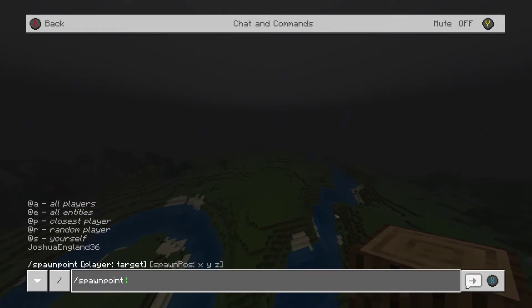You can target all players on the server, which is basically the same as set world spawn — except set world spawn also applies to people who aren't currently in the server. Anyone who joins in the future will also spawn where you set the world spawn. But if you use spawn point targeting all players, it only applies to people currently in the server; anyone who joins afterwards goes to the normal world spawn.